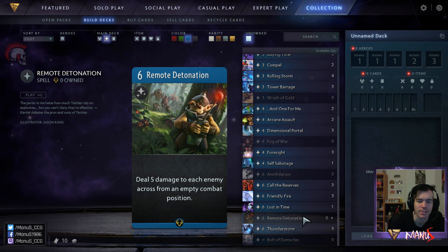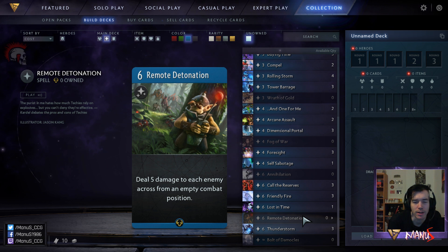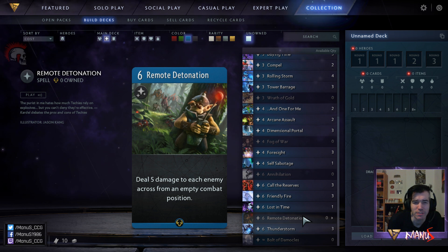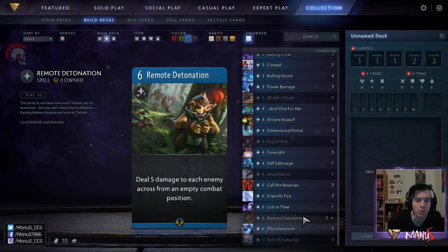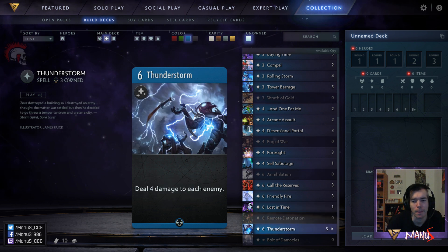Next we have Remote Detonation, a card that is worse than I initially thought. It deals five damage to each enemy across from an empty combat position, so if you are behind and the opponent went pretty wide in a lane this is amazing to catch up because it kills most things that went wide. But if you're on parity or even have a slightly wider lane, this is not going to do anything for you. It is a bit situational, and you have a lot of powerful six-cost sweeper effects and cards like Thunderstorm that are much better. In constructed there are too many better ways to control the board.